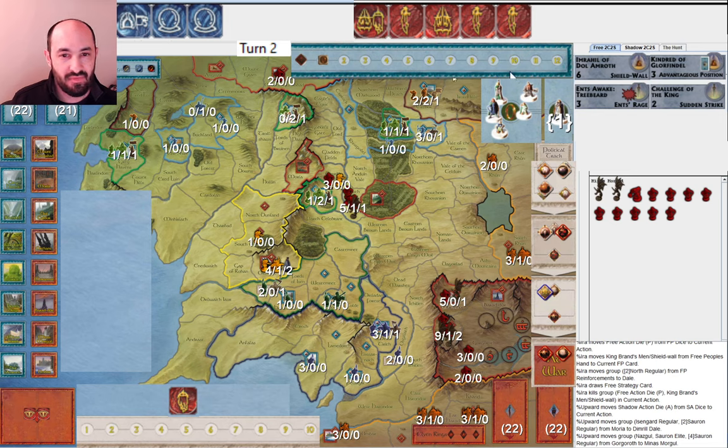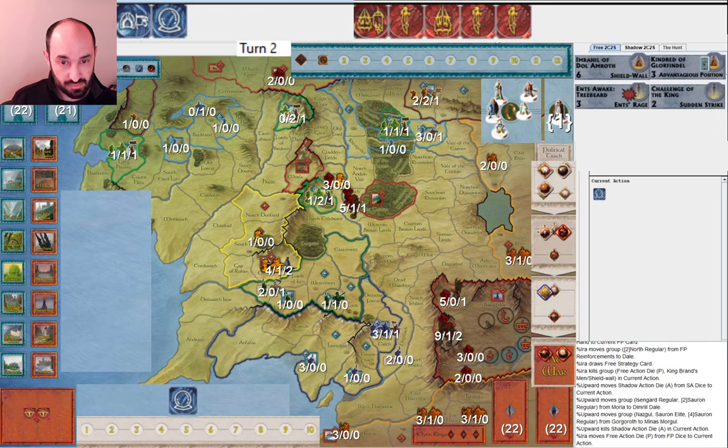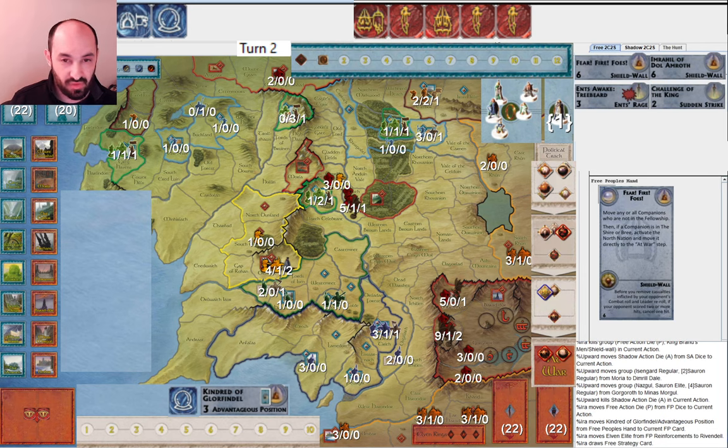My opponent did not merge their armies into Dimrill Dale right away — they instead moved from Gorgoroth to Minas Morgul. It's okay, they're going to merge up in Dimrill Dale next action. But if they had gotten their army ready in Dimrill Dale one turn sooner, they could attack Lorian, and if I happen to draw Power Too Great they'd only be giving me one chance. This way I actually get two chances because I play Kindred of Glorfindel, getting a redraw — and it's Fear of Fire Foes. I only had about an 18–20% chance of drawing either Celeborn's Galadhrim or Power Too Great, but you try if you can.